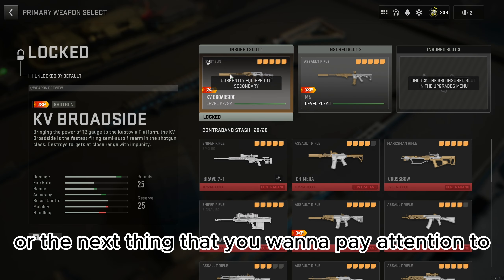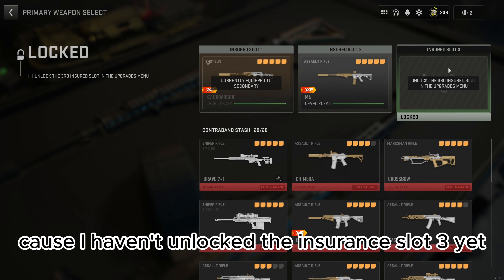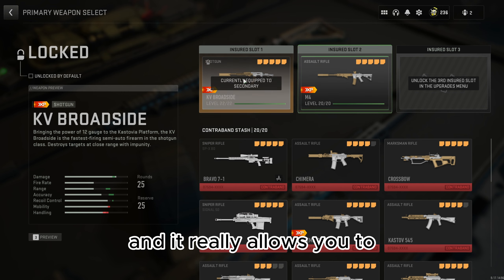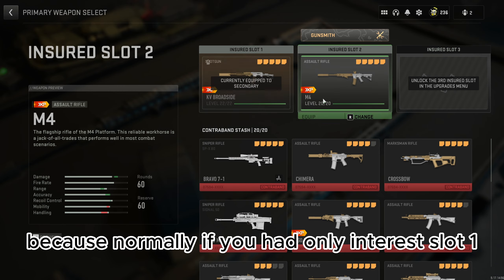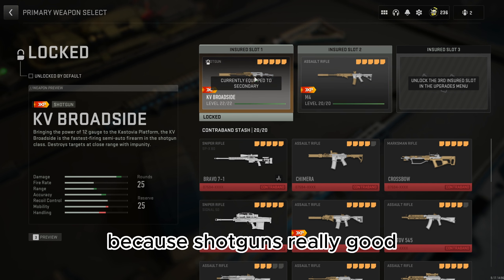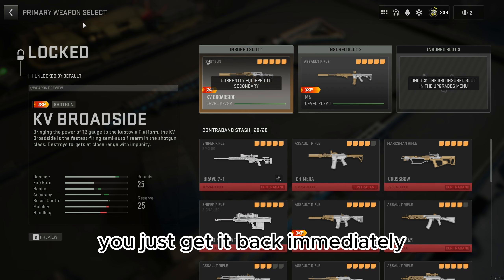The next thing you want to prioritize is your insured slots. In my insured slots, I have a KV Broadside and an M4, because I haven't unlocked insured slot 3 yet. You want to prioritize unlocking insured slot 2, because it's relatively easy and it really makes DMZ much easier. Normally, if you only had insured slot 1, you'd have to choose between a shotgun, assault rifle, or SMG. With insured slot 2, you can bring one of each, and every time you lose one, you just get it back immediately.